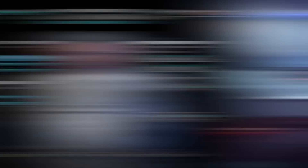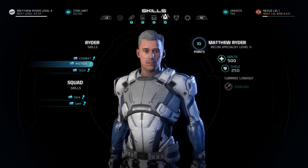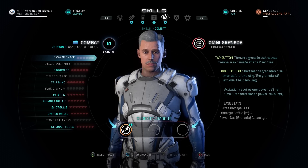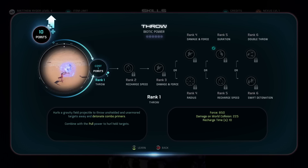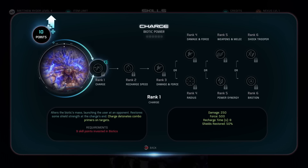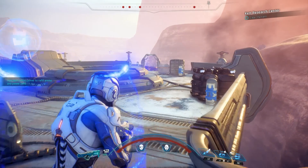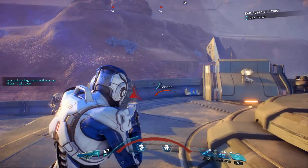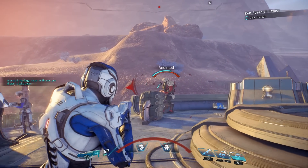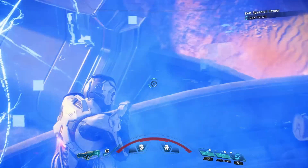One huge alteration to the Mass Effect formula is the ability to mix and match skills from any discipline in the game. You are no longer trapped with the skills of your character class, though once you see how many you have to choose from, maybe you'll regret this freedom. Working out where to invest your points is hard when faced with a wall of abilities, each with its own branching unlock path. A little video demonstration of each skill helps you decide if it's worth your points. Of course, who can possibly resist flinging angry rockmen around with telekinetic biotic pushes and pulls? Try reloading an old save to respec your Ryder and try out different powers — it'll give you a better idea of what path to walk down for the rest of the game.